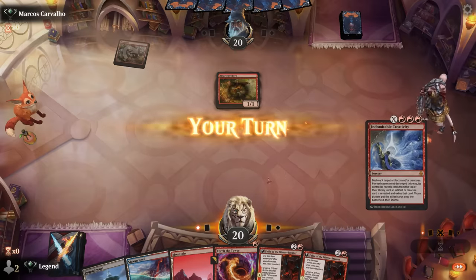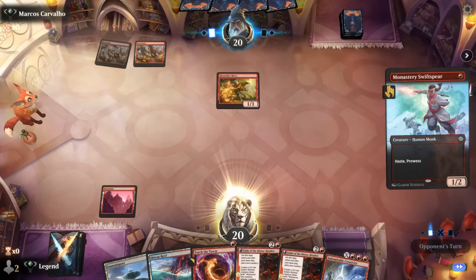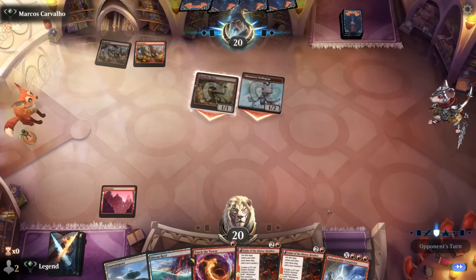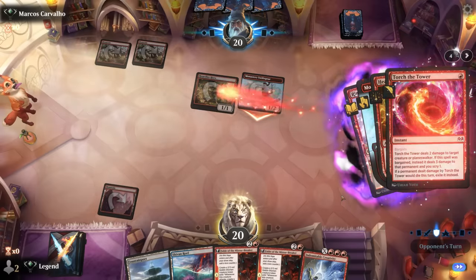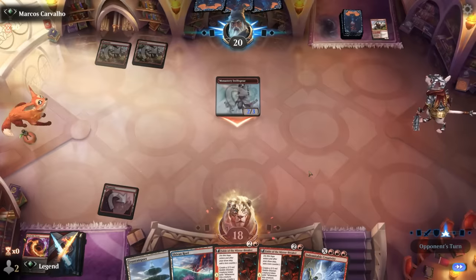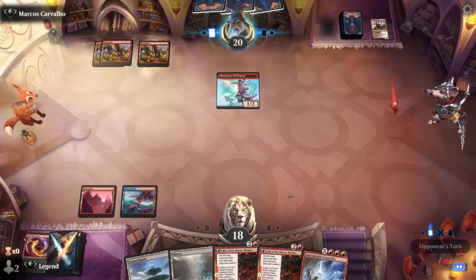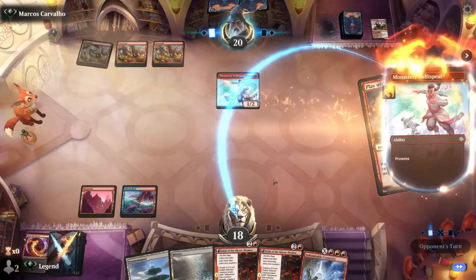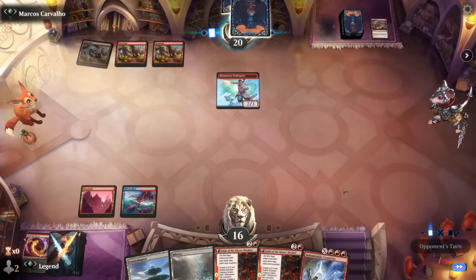Hardfire Hero appears — at least Torture Tower is a clean answer. We wait and see if they try to pump it up; they play Swiftspear. We don't block, and our opponent couldn't resist so we get a nice two-for-one without taking additional damage. In hindsight having the extra removal instead of Fable would have been nice — now we're at the mercy of the opponent. Their adventure fizzled, no Rimrock Knight to worry about. The plan is turn three Fable, turn four Fable, turn five Creativity for the win — if we're not dead by then.